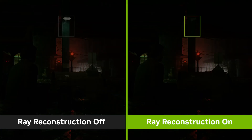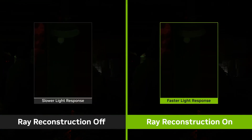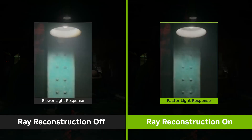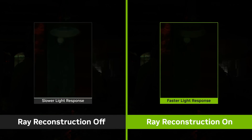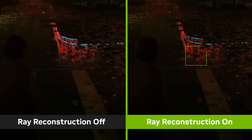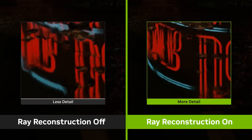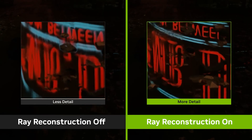In Alan Wake 2, the RT medium and RT high presets both enable path tracing, with the medium setting offering 1 ray bounce and RT ambient occlusion on the last hit. The high preset will trace 3 ray bounces for even more realistic lighting. The RT low preset disables path tracing.